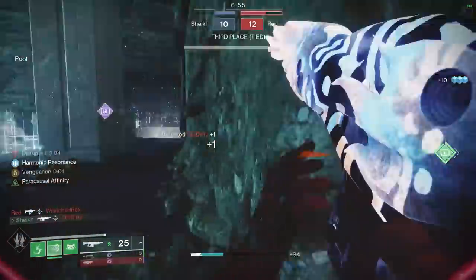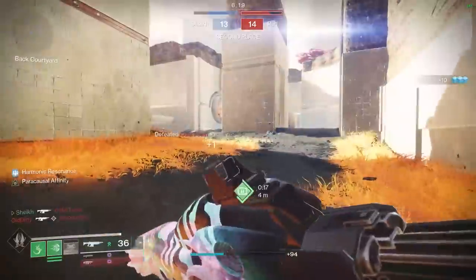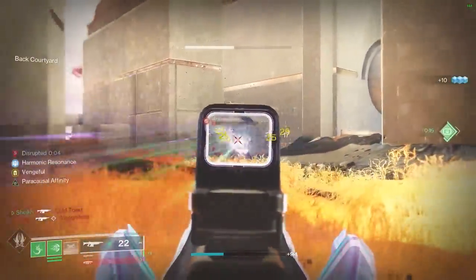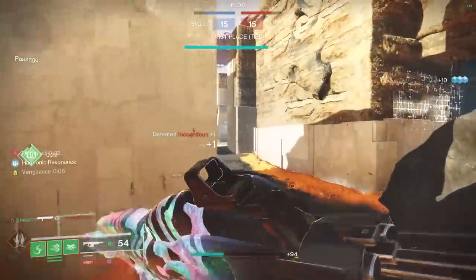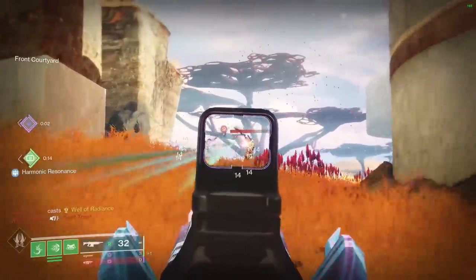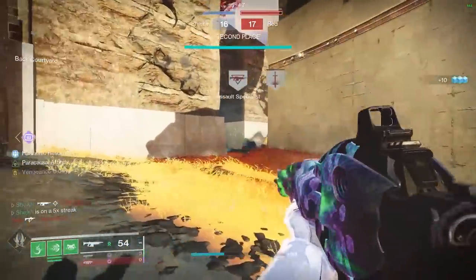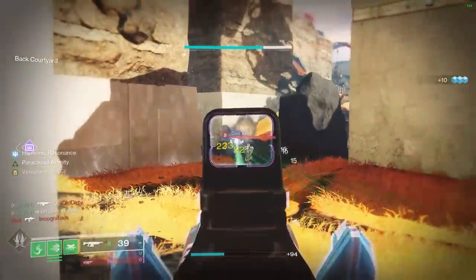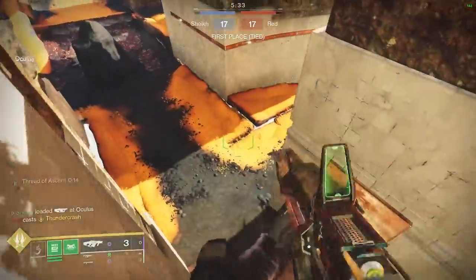They don't stand much of a chance — look at this, it's disgusting. This is definitely the auto rifle king at the moment: Rufus's Fury, my friends. Definitely worth getting in the raid and getting your hands on one or two of these because it is just nasty. It feels good even without the damage buff — it's got such a good sight, the recoil direction is pretty solid, the base stats overall are good, and the hidden stats are even better.